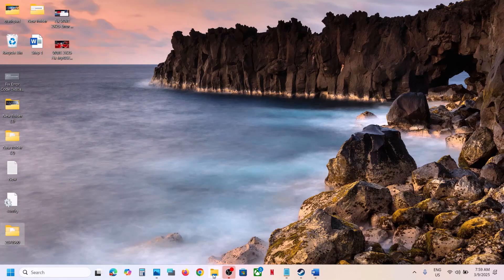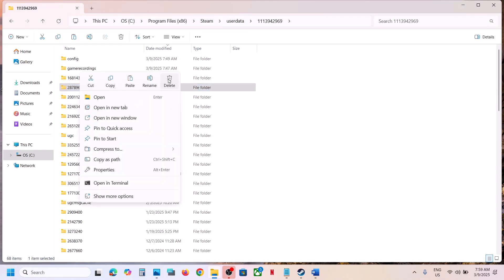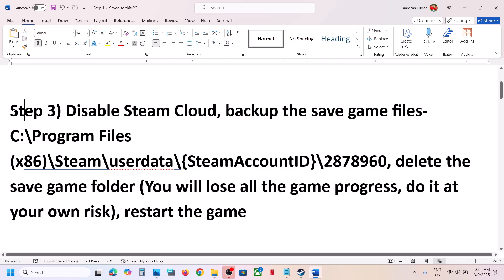Once you have the backup, delete the save game folder — right-click and delete it. All save game progress will be lost and you will have to start from scratch, but since you have a backup you can restore it whenever you want. Delete this folder, restart the game, and check. This has worked for many players if the game is crashing in MyRise.